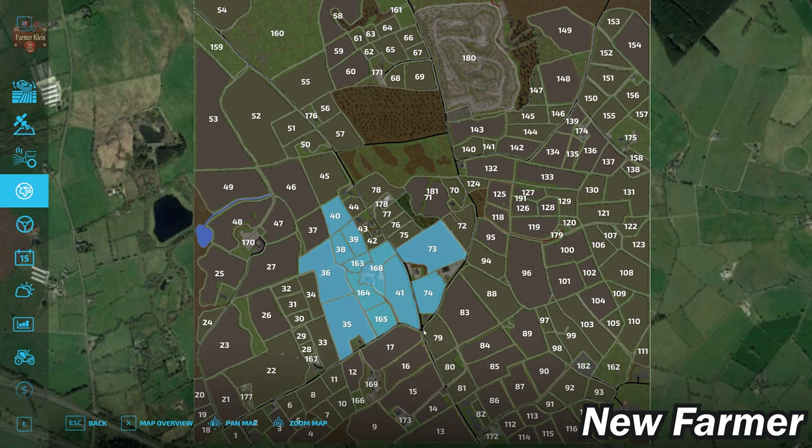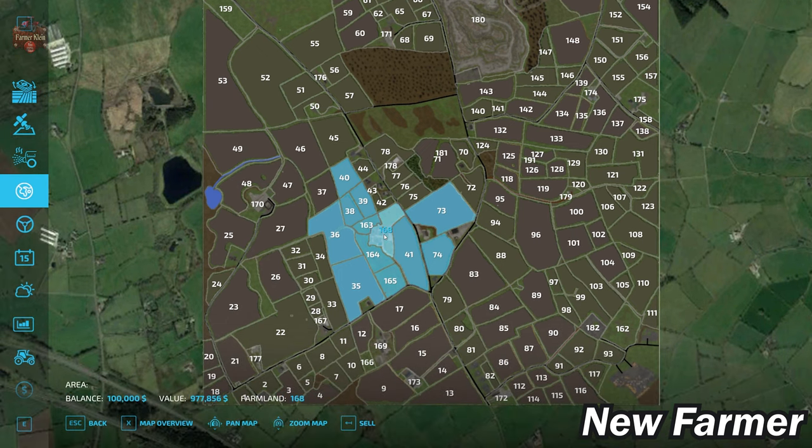With respect to farmland, we do start out with a fair bit. We start out with farmland ID 168, which is the main starting farm. In addition to that, we have farmland IDs 40, 38, 39, 36, 35, 163, 164, 165, 41, 74, and 73.